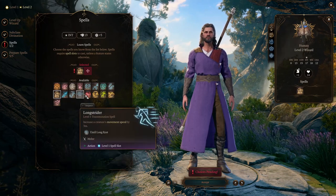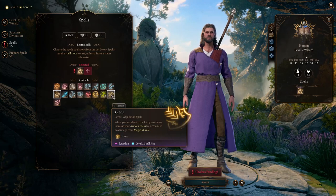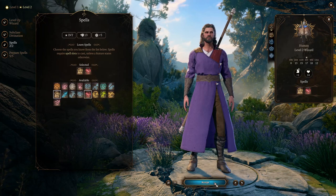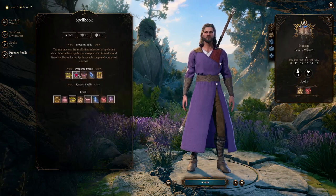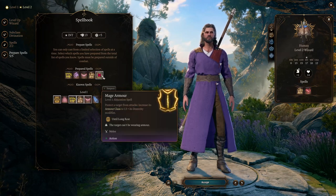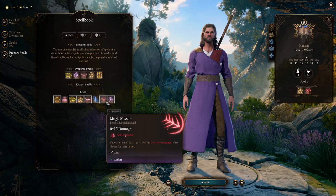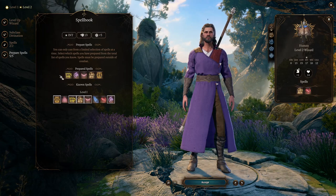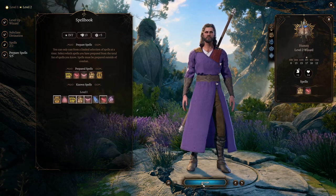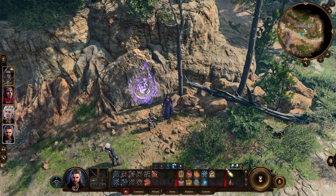Magic Missile. Shield. Tasha's Hideous Laughter. Burning Hands. Probably Magic Missile. Let's get rid of Witch Bolt — it is not that good. He has Mage Armor, Sleep, Thunder Wave, and Grease. I think I'd rather get rid of Thunder Wave and put on Magic Missile — Grease can be pretty useful.